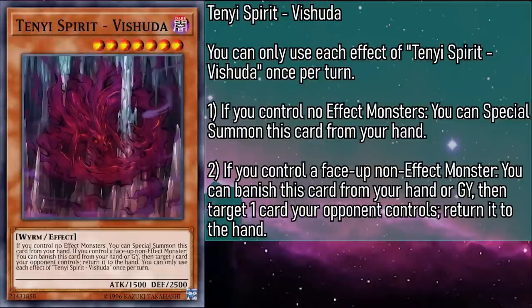Tenyi Spirit Vashutta is a level 7 dark monster with 1500 attack and 2500 defense. If you control a non-effect monster, you can banish this card from your hand or grave, then target a card your opponent controls and return it to the hand. This grants us some actual honest-to-goodness removal that can help clear the way for us to get some damage in while dealing with a problem monster or a problem back row. This can get rid of troublesome floodgates or equip cards — that Draco back ain't gonna provide much battle destruction protection if Fateful Adventure gets un-isekied.